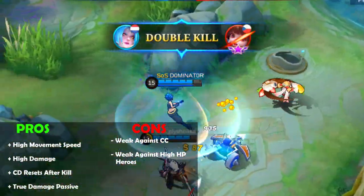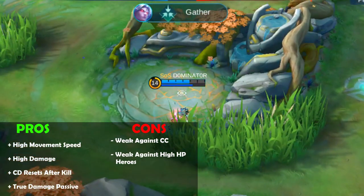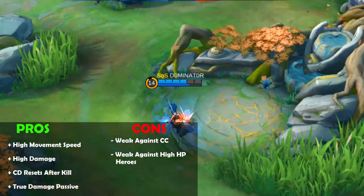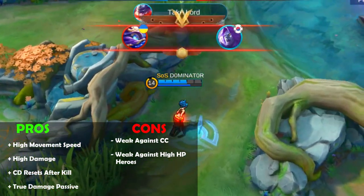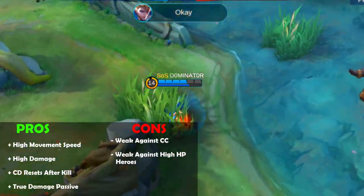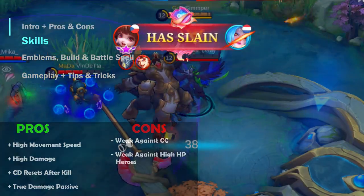She also deals high true damage against heroes with low HP, making her a nightmare for any hero under 50% HP. A few cons of Karina are that CC can hinder her combos, which is a big weakness. Also, heroes with high HP can be a lot harder to kill, which reduces her effectiveness.